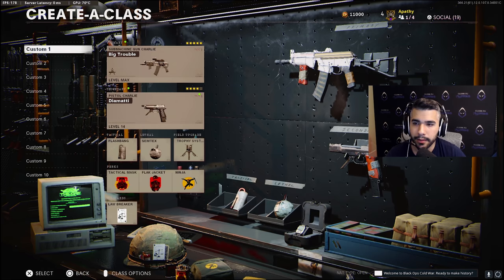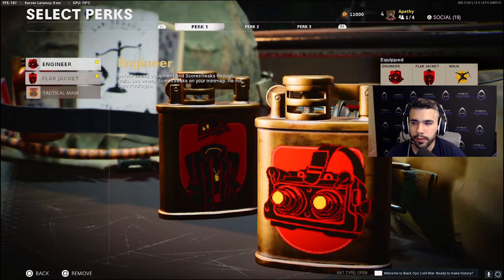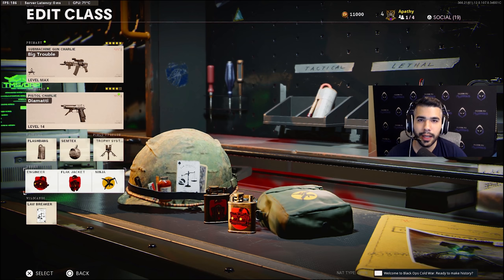For my second 74u class, it's basically the same thing but instead of tack mask and flak jacket, I'm running engineer and tack mask. It's tough — I go back and forth between engineer/flak and engineer/tack. A frag can one-shot you; a flash blinds you but doesn't always get you killed. That's why pros tend to use flak and engineer. You only want one sub player using the engineer class per team, mainly to respond and counter trophies. It's also really good in search and destroy.